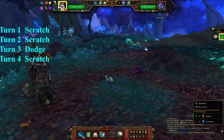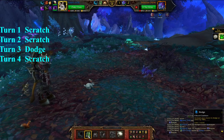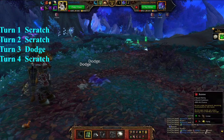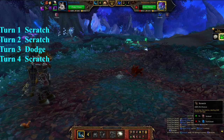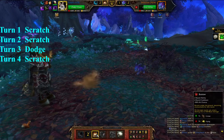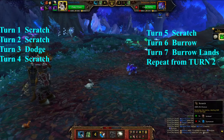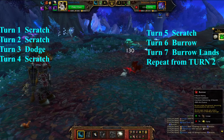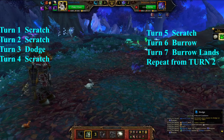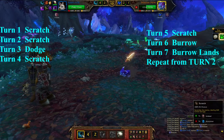Keep in mind that after you get to round 7, you will only have one Scratch between Burrow landing and needing to use Dodge, which is why you repeat from round 2 instead of round 1. I enjoyed making this fight because you use a critter against an enemy with a beast attack, and yet you take no damage at all because of the rabbit's two avoidance abilities combined with Briarpaw's two non-attack abilities.